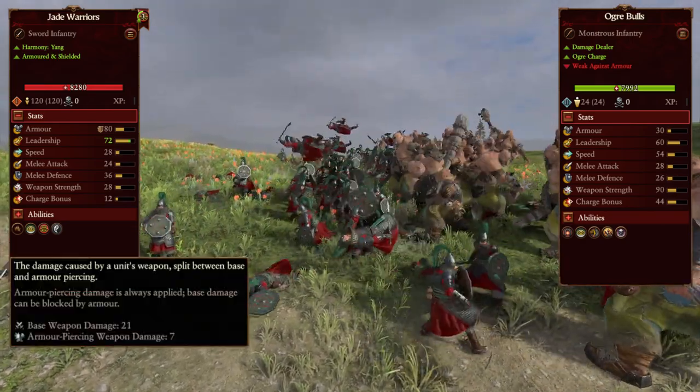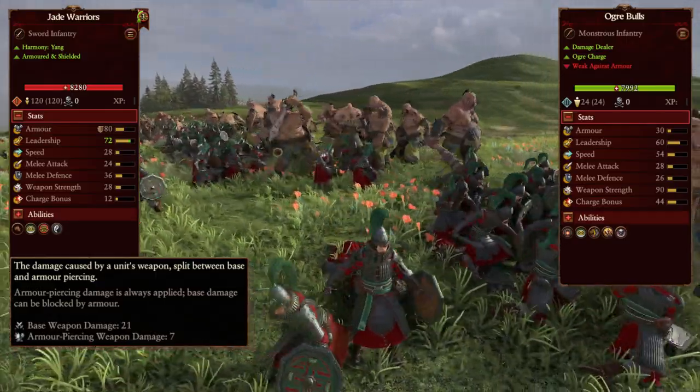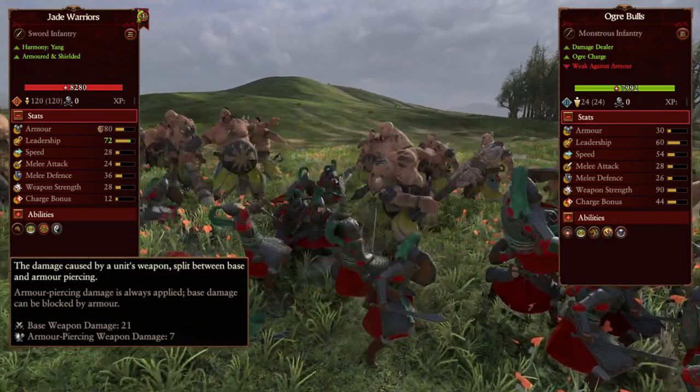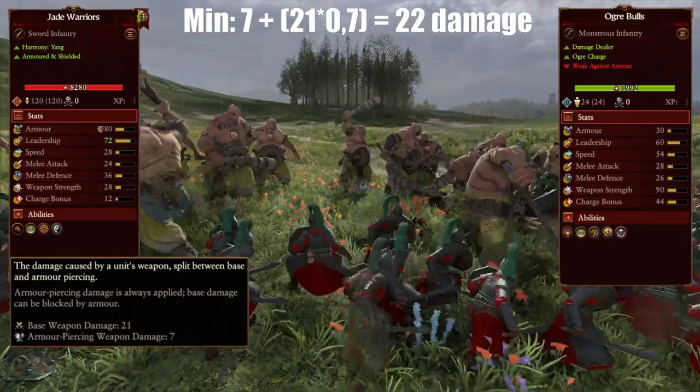Inversely, the jade warriors have 7 armor piercing damage and 21 base damage, and the ogre bulls have 30 armor. So when the jade warriors attack the ogre bulls, 7 goes right through and 21 gets reduced by armor, so the minimum damage is 22 and the maximum damage is 25.